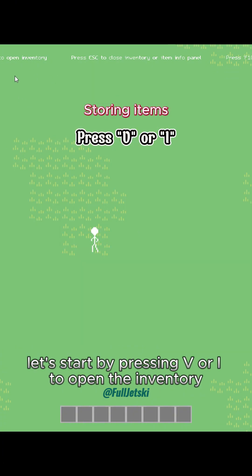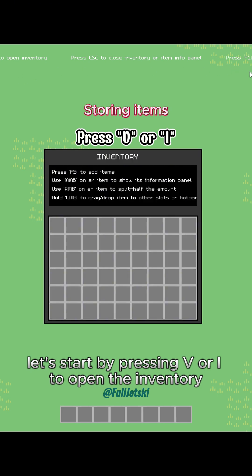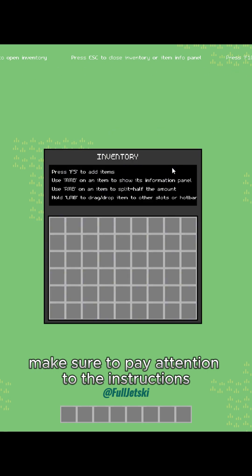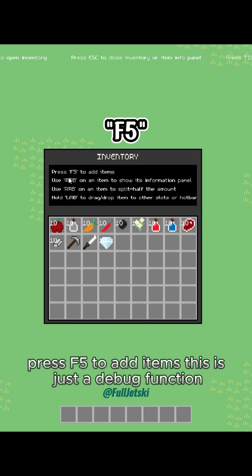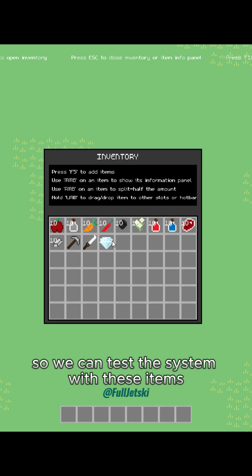Let's start by pressing V or I to open the inventory. Make sure to pay attention to the instructions I've already placed there. Press F5 to add items. This is just a debug function so we can test the system with these items.